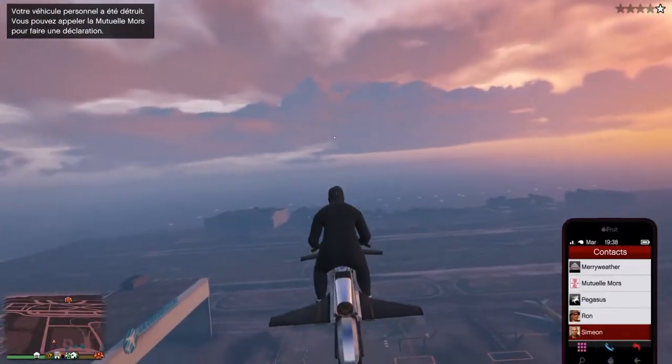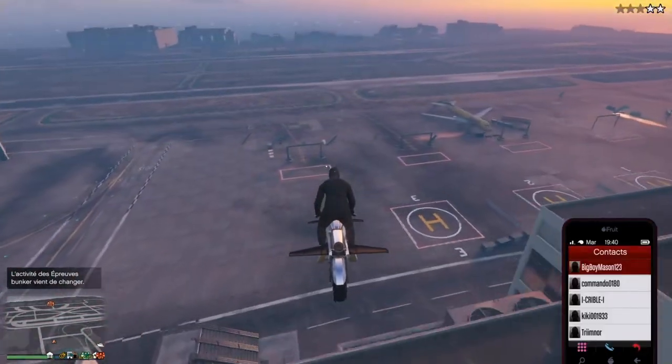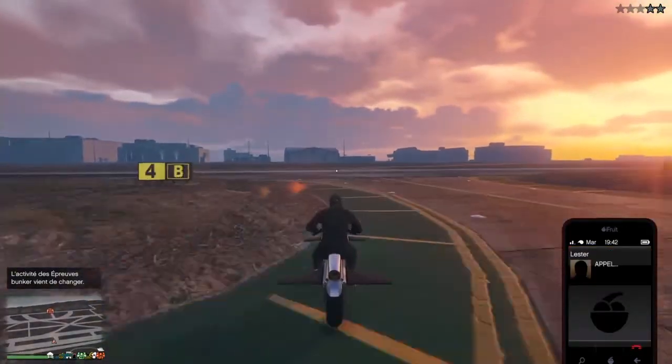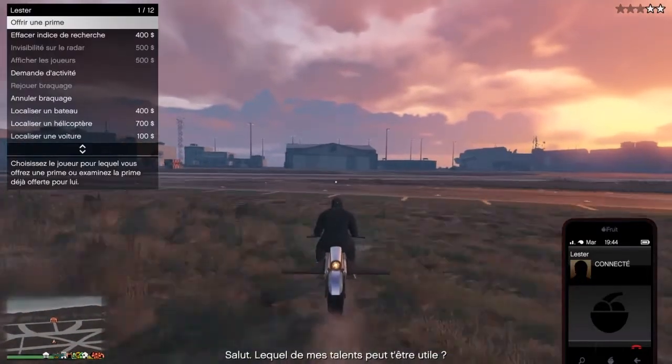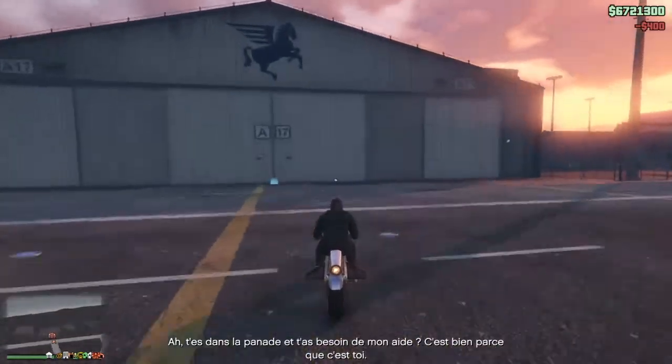Maintenant vous vous rendez à votre hangar, qu'il soit à l'aéroport ou à la base militaire, il n'y a aucune importance. Bien sûr si vous avez la police, vous enlevez votre étoile. Pour faire le glitch, il ne faut aucun véhicule à vous dehors sur la map.